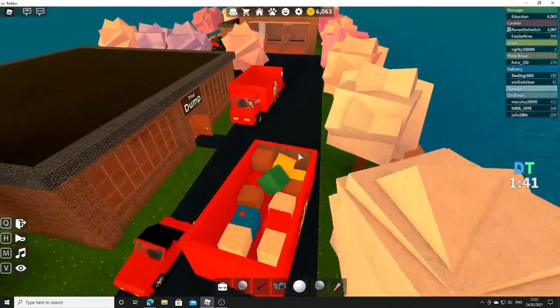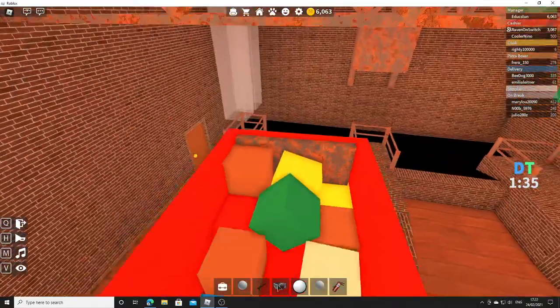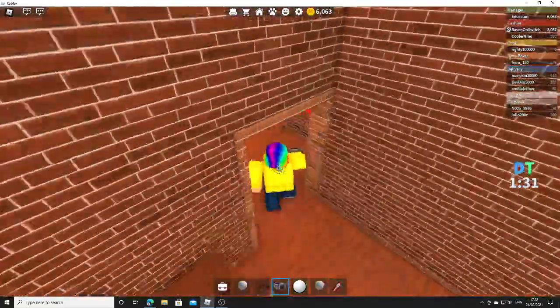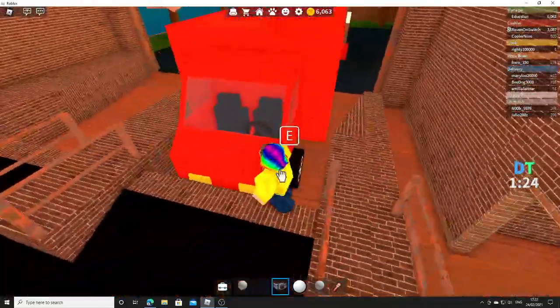So if you guys want to know how to do the glitch, basically what it is — you just need the time watch. Then just put the truck there, and if you want it in here, you just walk through here. This is how you do it on PC.